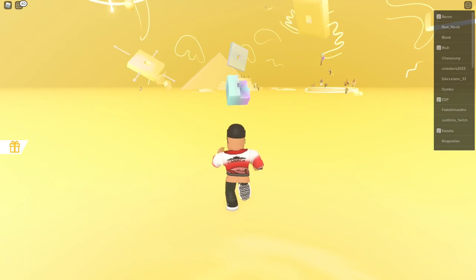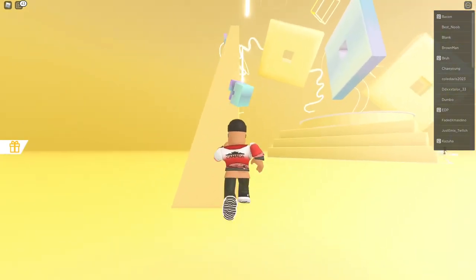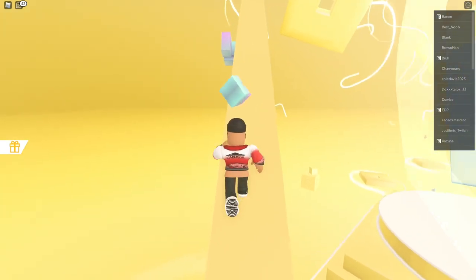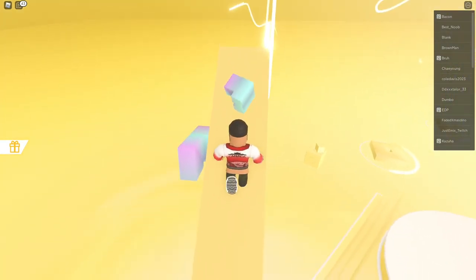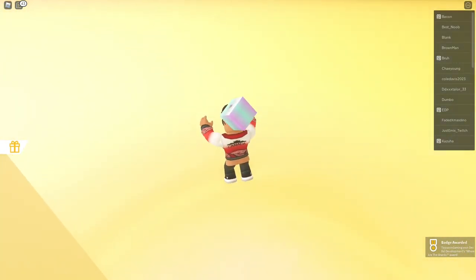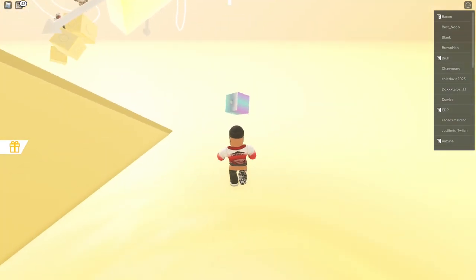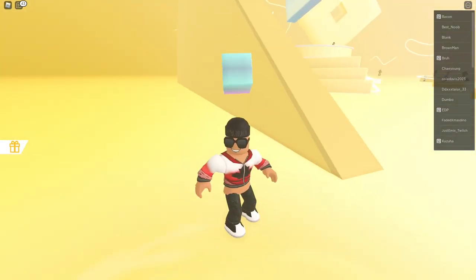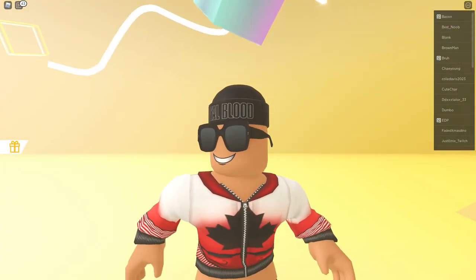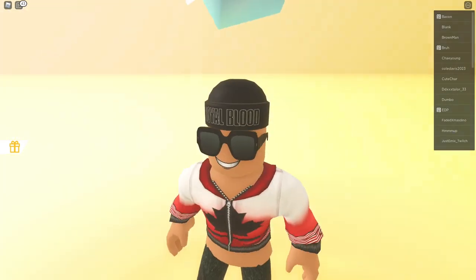Now that we've gotten to the pyramid, go on top of it and jump down to collect the last fragment. We're done with all the quests and have collected all six free items. This is how you do it — make sure you follow all the steps, and re-watch the video if you miss any step.